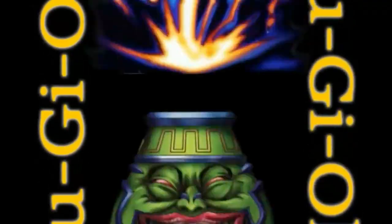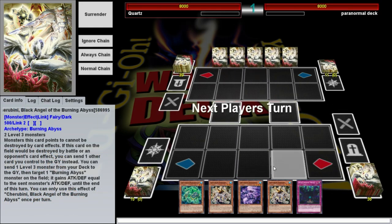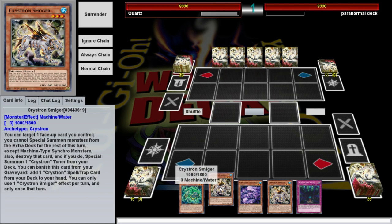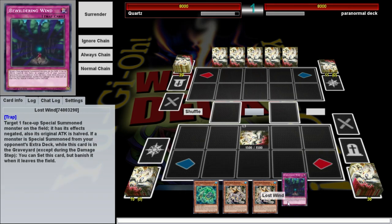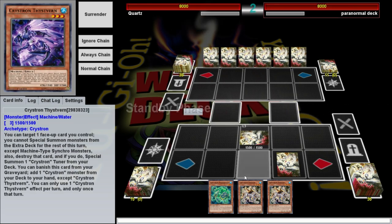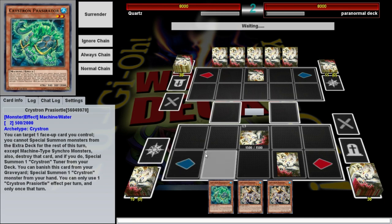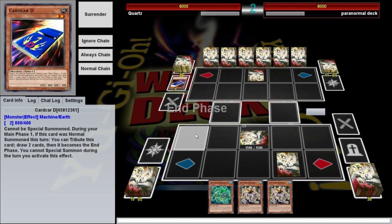Fourth duel versus a Paranormal deck. Not going to lie, I'm getting a bit tired — this has been a long day already. We've got a handful of nothing. So we're just going to set the Thivistern and pass. If you can't get two Crystrons on the field, you're in a bad way. That's why we play all those things that can get Solfefnir into the graveyard. I think this is PsyFrames, and this was already a long episode without having to bring PsyFrames into it.